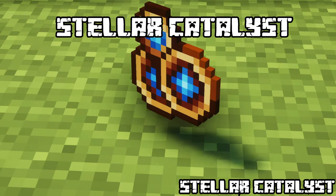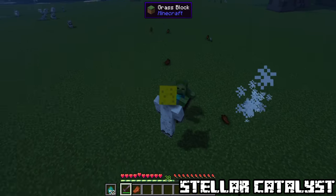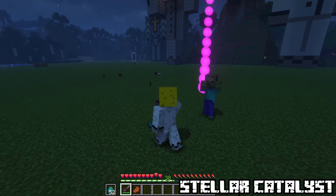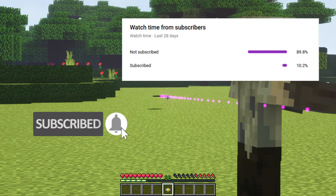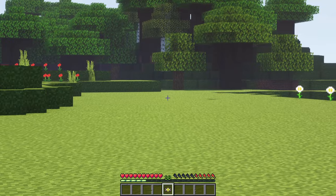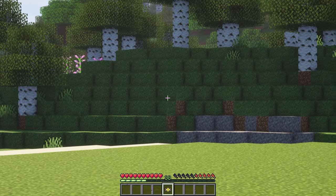Stellar Catalyst. This artifact grants a chance to have a star fall onto your foes after you attack. Your damage has to be more than 3, and its damage is equal to 50% of your already dealt damage. Well, that was today's video. If you ended up liking it, please leave a like or maybe even consider subscribing, as only 11% of you are. Let me know which was the most interesting artifact for you, and I'll see you in the next video. Ciao!